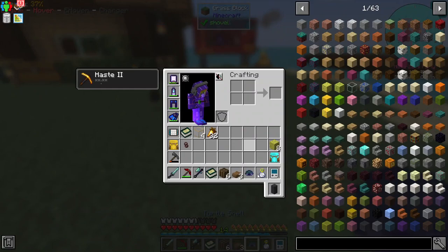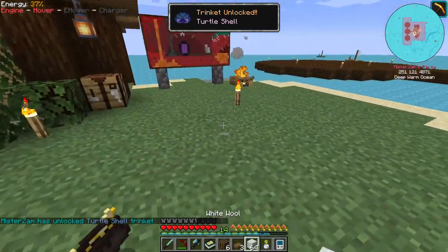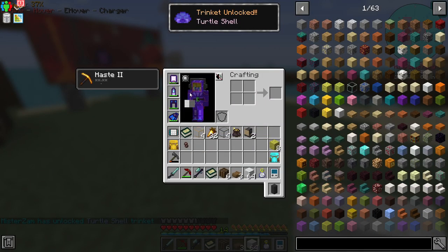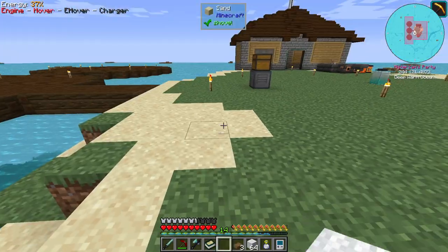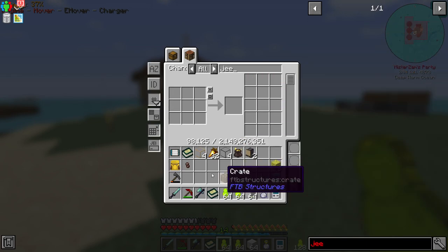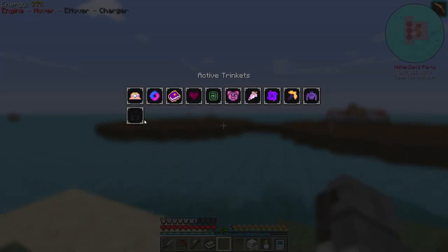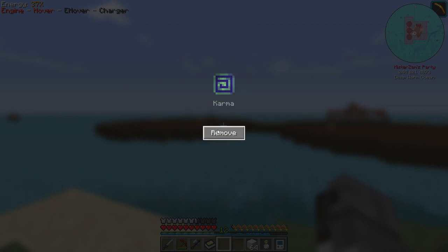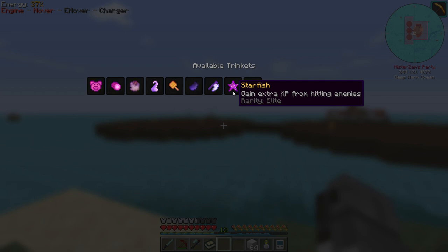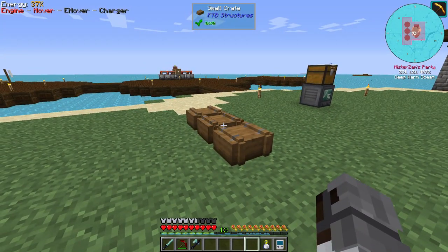Except for that one — a turtle trinket! This one says you can breathe underwater. Finally! I don't have to worry about running out of air when swimming. Let me get some more jelly babies and learn that one. Let's get rid of one trinket and add in this starfish trinket instead.